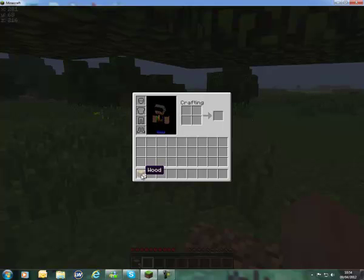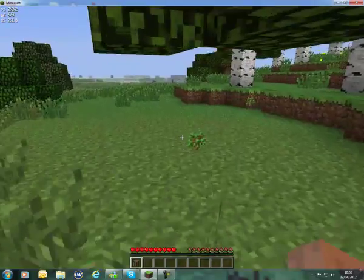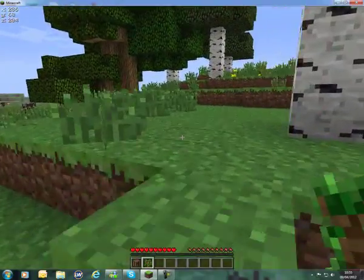Press E to open your inventory. Left-click the wood and put it in the crafting section — that'll make wooden planks. Keep left-clicking until they're all gone, then right-click and put them in each of the boxes. That will make a crafting table, which is how you're going to make all of your items. Those saplings by the way are what trees grow from.